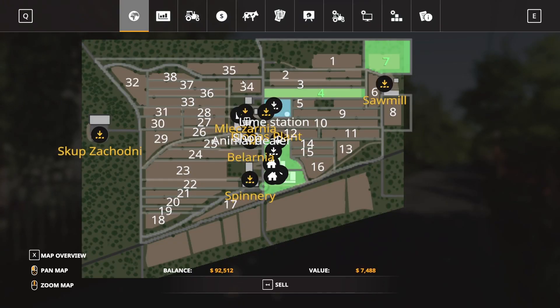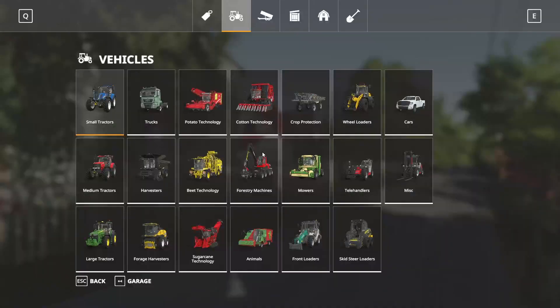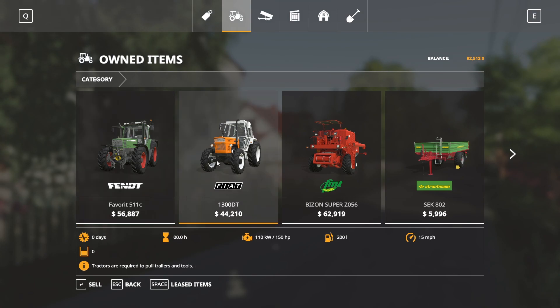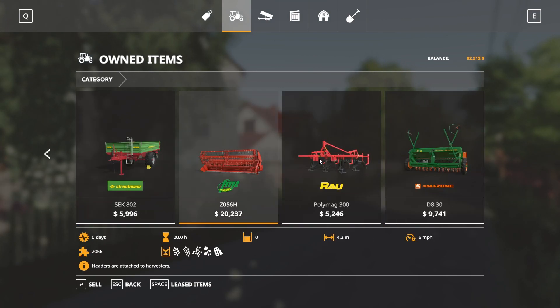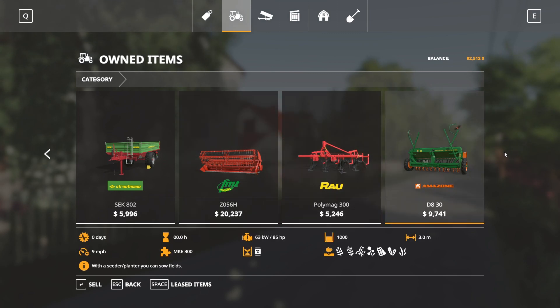We're just gonna go around on foot — there's not a whole lot to see. Let's take a look at what equipment you start with in the store: the Favorit 511C, Fiat 1300 DT, Bison Super Z056, Strotman SCK 802, a header for the Bison, a small cultivator, a small seeder — and that is everything.